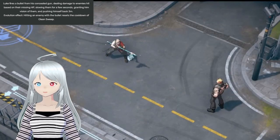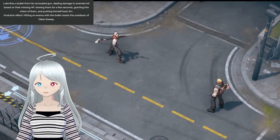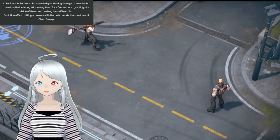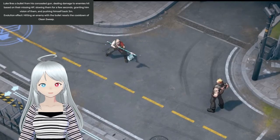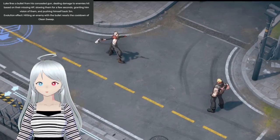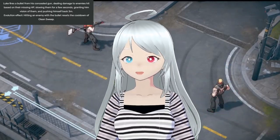Luke's R is Pressure Washer. This ability fires a line skill shot after a long windup, dealing damage based on the enemy's missing health, applying a slow, and pushes Luke back a short distance. You only ever put one point into this ability. The evolution effect is hitting an enemy with Pressure Washer resets the cooldown of Clean Sweep. The special effect of Luke's R is that this ability kind of sucks.